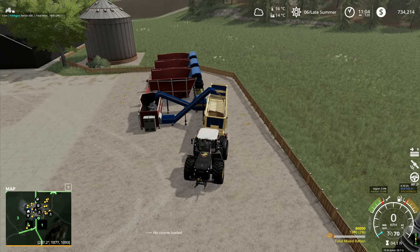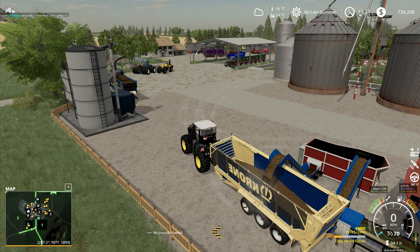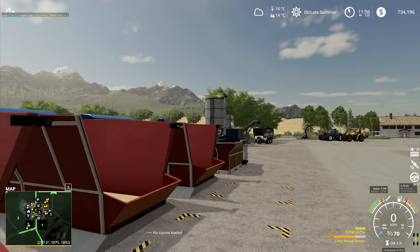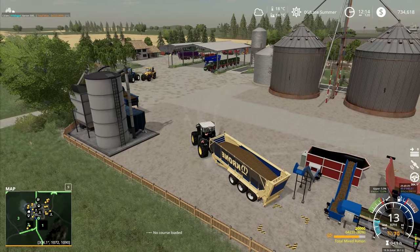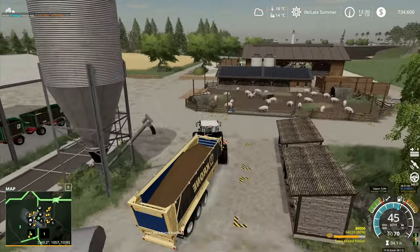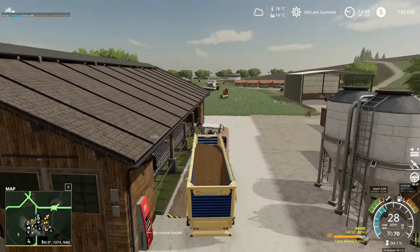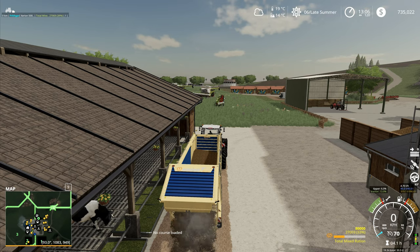That's 64,000 liters by the look of it for that trailer load. That will hopefully be enough, so long as the wheat is ready to start harvesting tomorrow on the first day of autumn. We've got enough here to load everything up for the cattle. Hope is a word I'm using an awful lot towards the end of this series — we're doing most of it on hope and prayer, just kind of winging it as we go through.